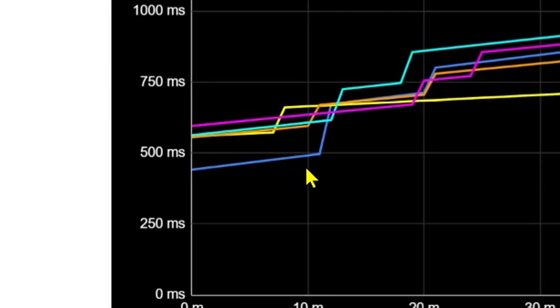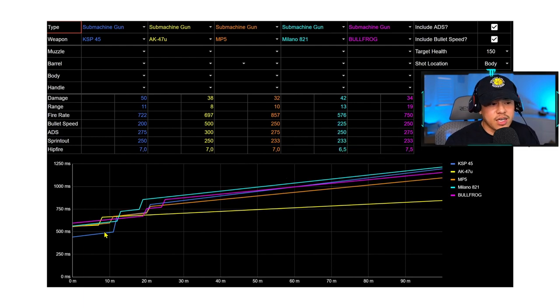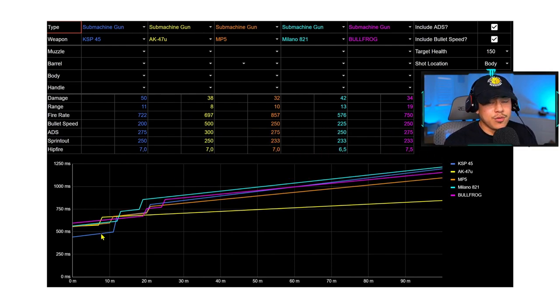Right off the bat we can tell the KSP is going to be the fastest time to kill for SMGs at close range. However, do not fall back on this data and decide to use the KSP exclusively up close — it's a burst weapon. Against another SMG up close you may not have the reaction time or trigger finger to take down your opponent. If you miss your shots, the KSP is very unforgiving.